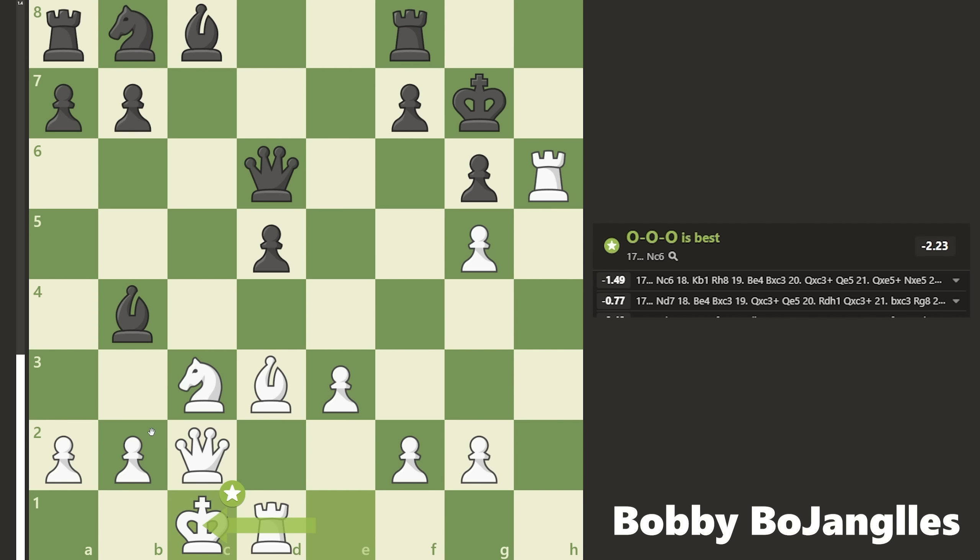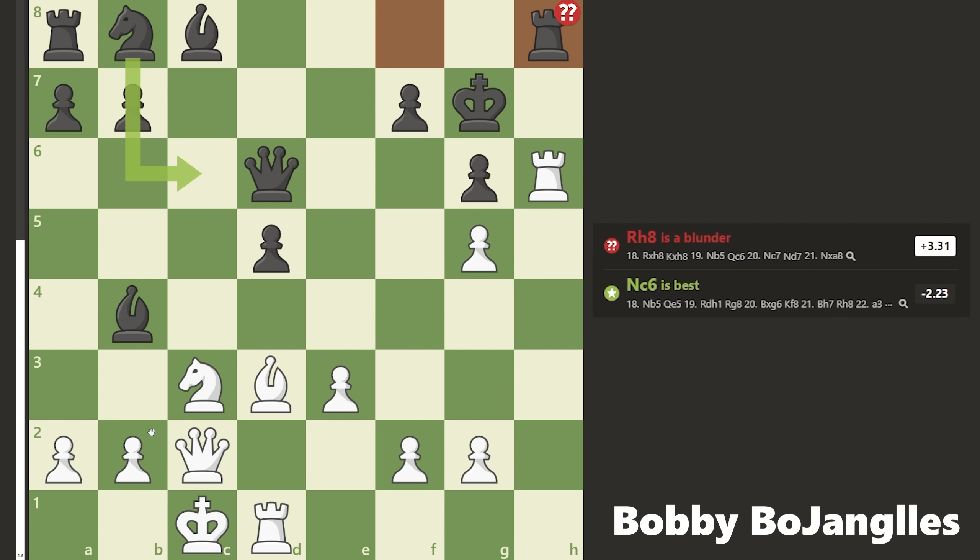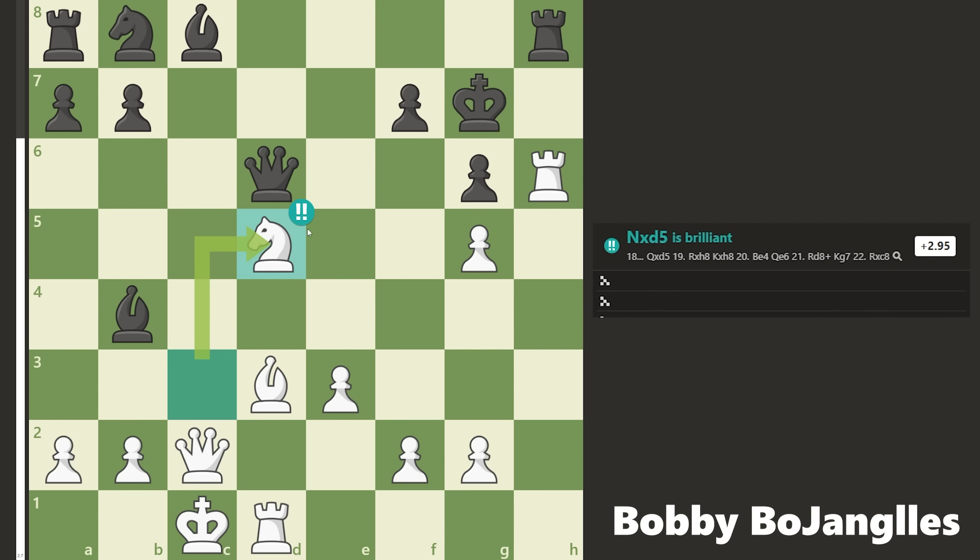That's crucial because the knight is no longer pinned to the king like it has been the entire game. Now rook to h8 is a big blunder — I didn't realize it was going to be a blunder until they made the move, and then I saw the brilliant knight captures d5.